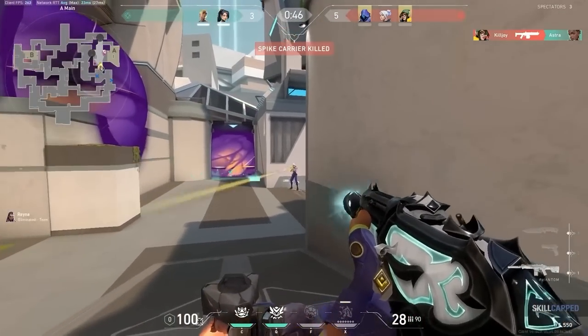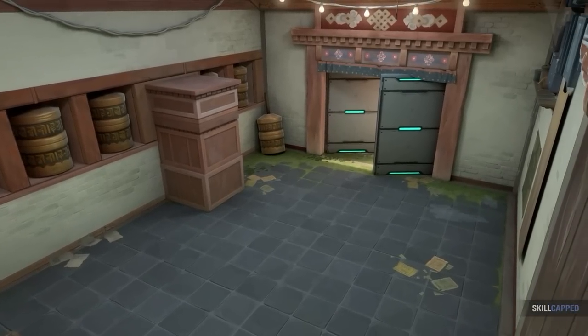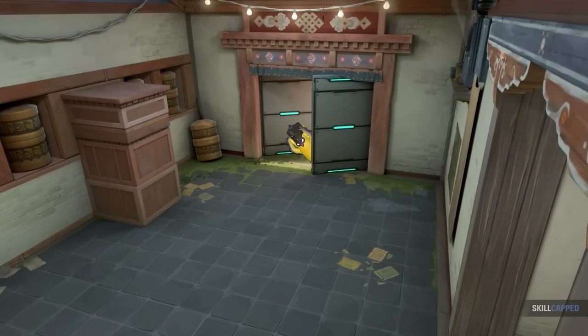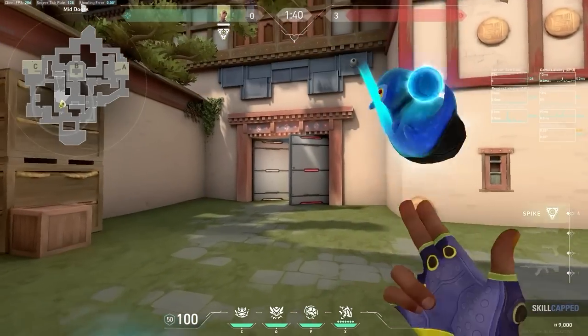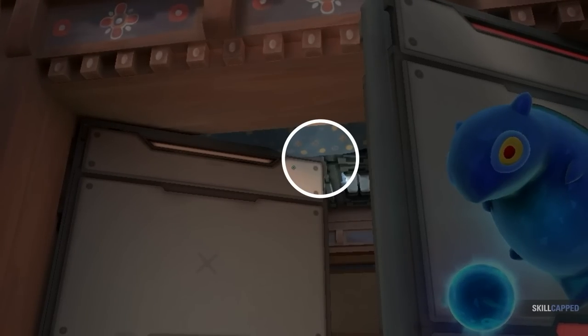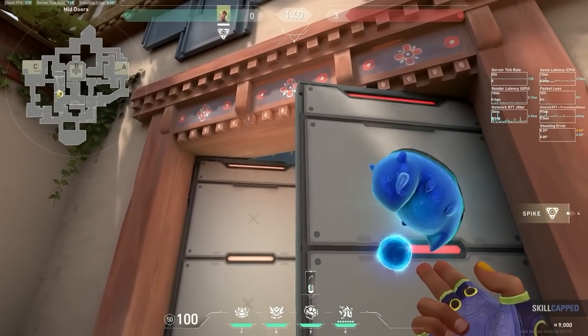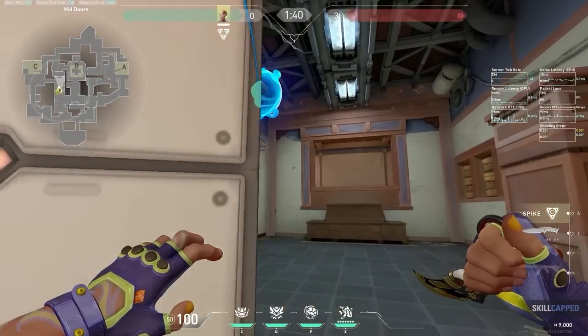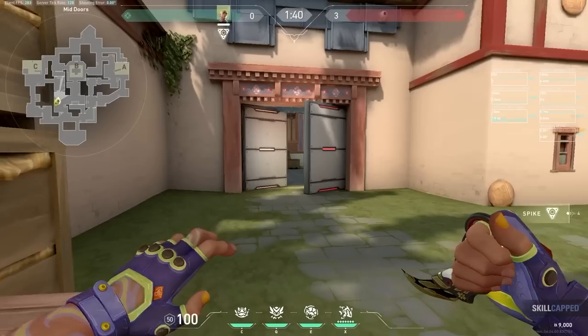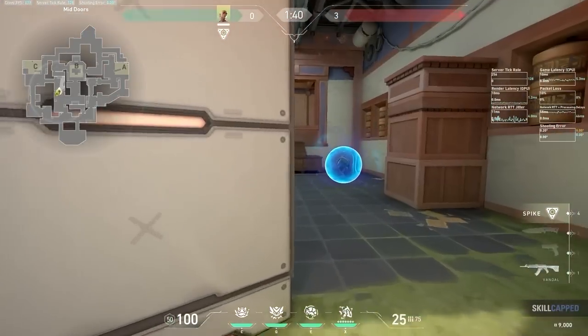Moving over towards Garage, there are some flash options but they're a little bit iffy unless you're going to risk peeking Garage. There is this flash that is very retrievable, but does take a bit of practice to actually get it through the crack in the top of the door. I stand close to the door and aim around the height of the top right bolt on the left door. I highly recommend that you practice this one. Otherwise you can just chuck it into the doorway and it works all the same.